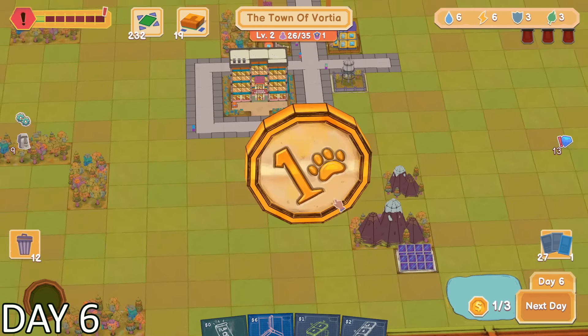That victory was short-lived, as I used a card called Population Boom. It increased the troublemeter by 2, but also gave me an apartment building and a residence building. Hence, Population Boom.